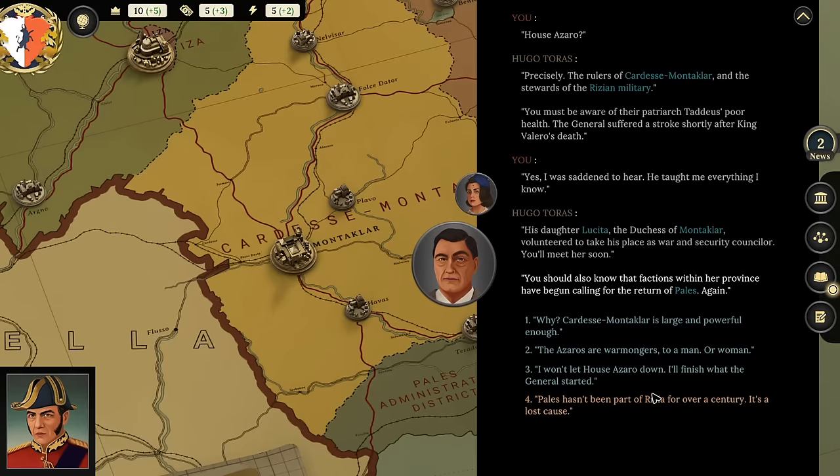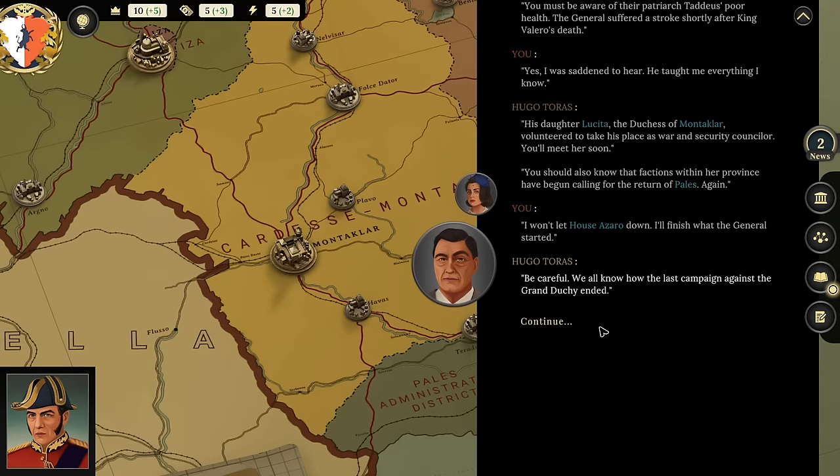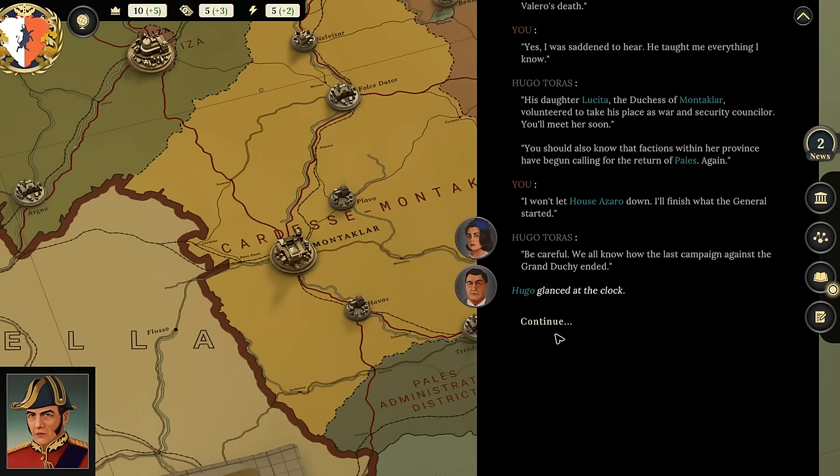Player reacts: 'Pels hasn't been part of Rizia for over a century—it's a lost cause! What are our relations with Pels?' This game is 100% nepotism—well, we are a monarchy. I say: 'I'll finish what the general started.' Hugo warns: 'Be careful, we all know how the last campaign against the Grand Duchy ended.' I reply: 'Yes, but now I have a navy—we can interdict those supplies.'